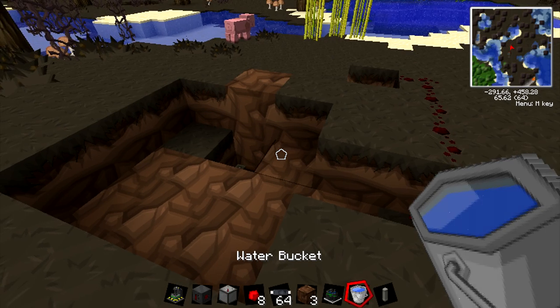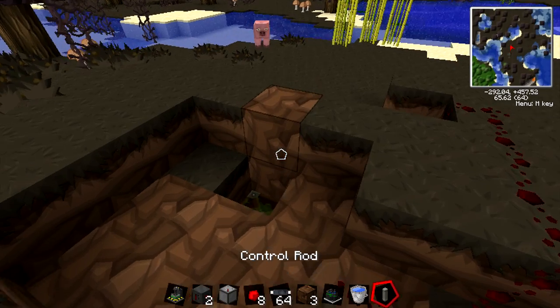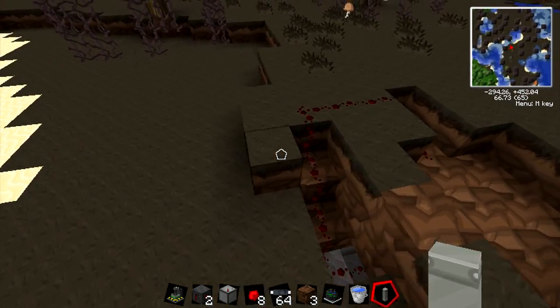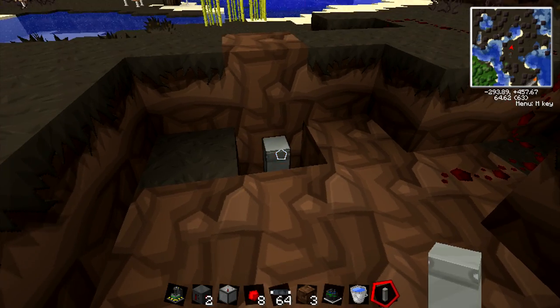Next thing we're going to need is a control rod. Now this is something new — this is just two iron ingots. Once you have that, you're just going to place it right on top of the sticky piston. This will control when the fission reactor gets too hot. It will activate by a thermometer and then turn it off.